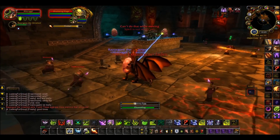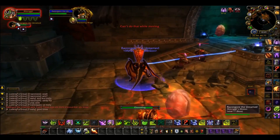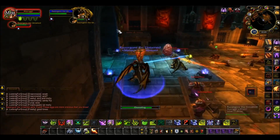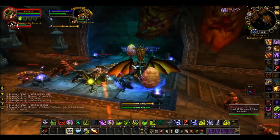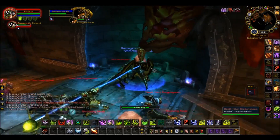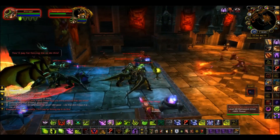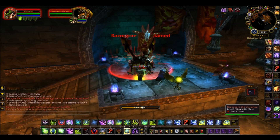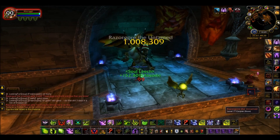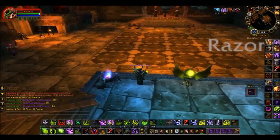Now, if you're on a class that can heal: if you target him and cast a heal like Rejuvenation, Lay on Hands, or anything that's an instant cast, it will cast on him before the orb drops. So you can heal him to full on your own without worrying that he'll die if he gets too low health. But that's it — that's all you gotta do.